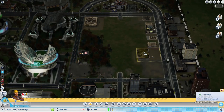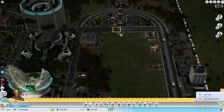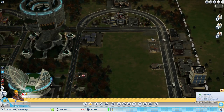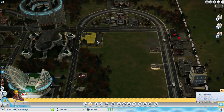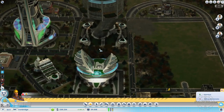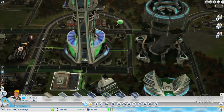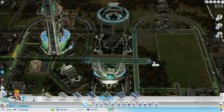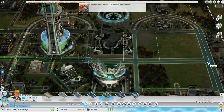Demolemos todos los parques, demolemos todos los edificios que hay, incluso esta carretera de aquí la voy a quitar. Seguimos eliminando; siguen apareciendo, pero realmente ya no hay ningún tipo de zona de RCI. Por aquí necesitaremos incluir una avenida, creo que es la avenida de parques. Está un poco oscuro todavía porque no ha amanecido.